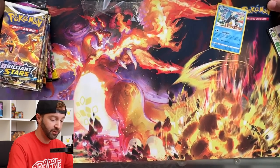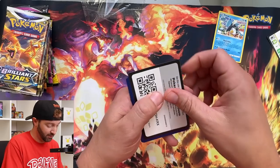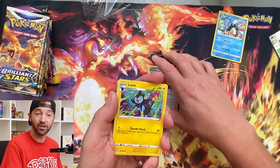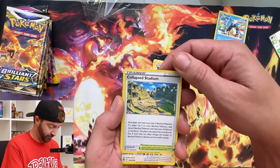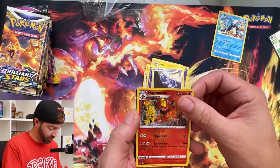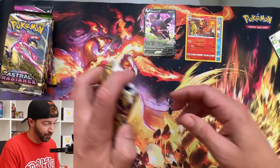Zelda came out, so I've been playing that slowly with my son. We'll start with Brilliant Stars. Collapse Stadium, Farfetch'd, Duskull, Cubchoo, Dedenne, Klang, Magmortar, and Morpeko V. Got a little rare stack going — a reverse holo and a V stack. We're on the board, people! Morpeko's a super cute Pokémon. I like Morpeko.